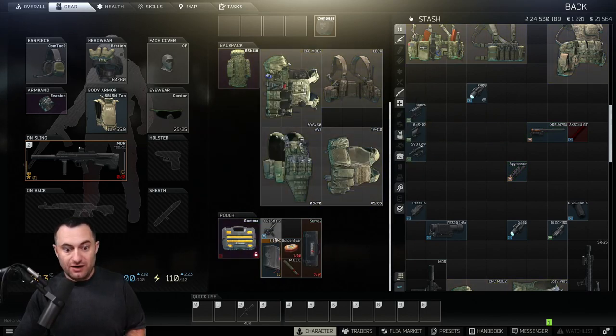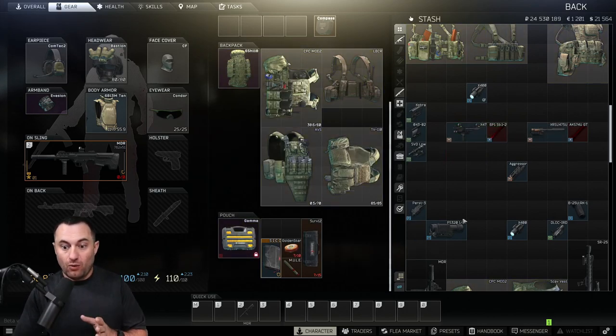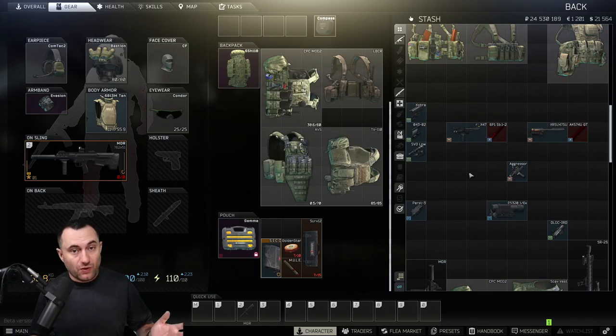The same thing works for the X74U handguard — essentially the same functionality. One thing to note is that on the back of these you can put an assault scope on top of the holographic. Just keep that in mind as you're doing stuff in raid. There's always a way to get more slots out of your items, which leads into the next tip.